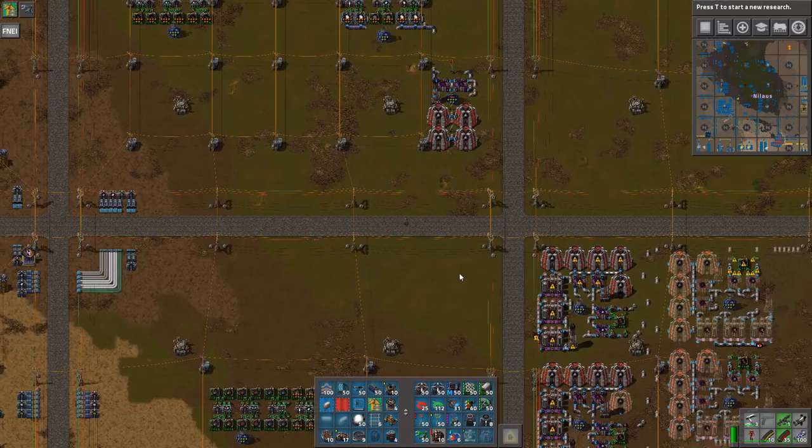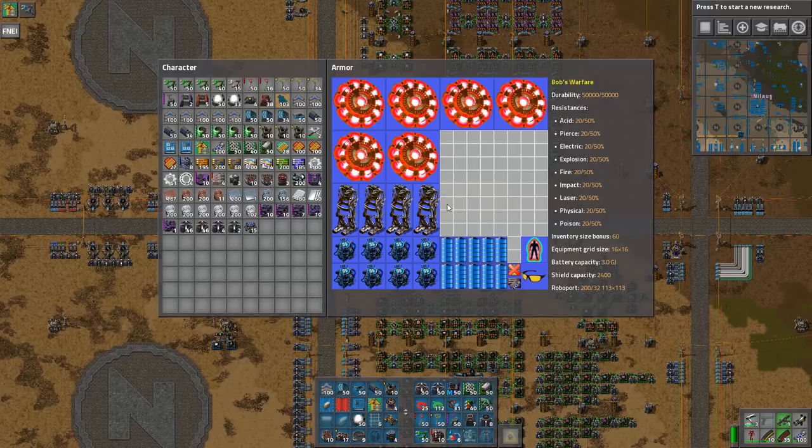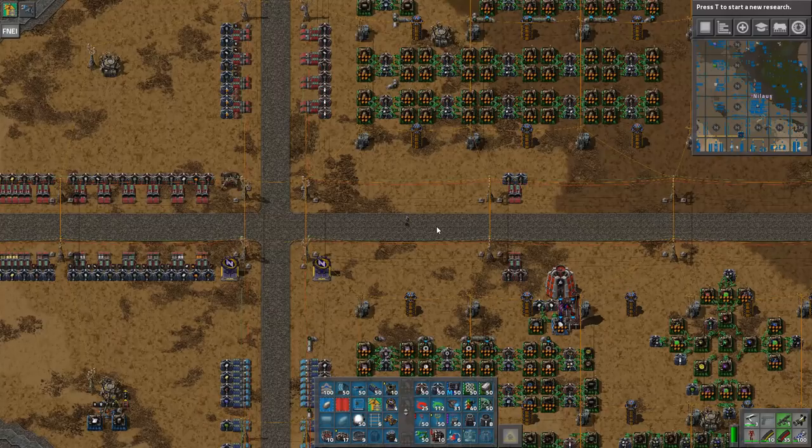I'm going to be running around now because I have a good look at this. It could actually be a lot better. What we noticed during the streams is that if I have more than four exoskeletons — Mark 4 or Mark 3 — then it starts looking really bad on screen. So I have to run a bit slower, which means we get a bit more chance to enjoy.